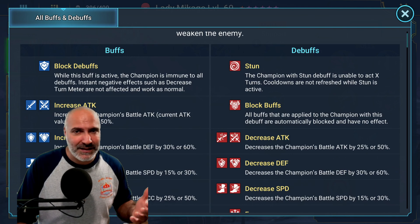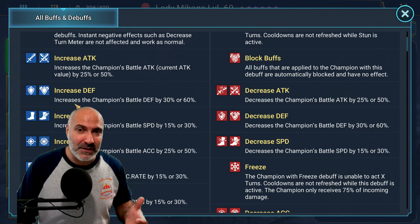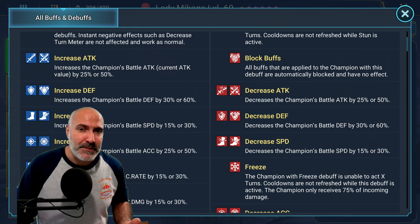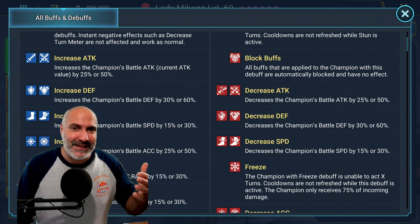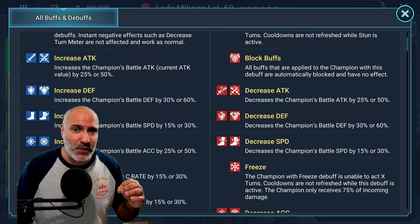What kind of buffs are we going to need? Same thing — it stacks up to 10, so you need to be careful what you bring because you don't want to put up too many buffs that aren't useful. Starting off with block debuffs, it's definitely one you want to bring in. Increased attack — if you have an attack-based champion like Ninja, then bring it in; it's a damage booster, but it's not going to give you survivability. Increased defense is actually one you must bring in — it helps a lot with survivability, and especially if you have a defense-based nuker like Rosin, it's going to give you better numbers.